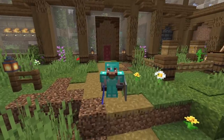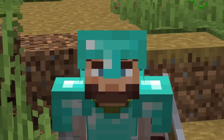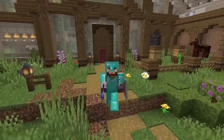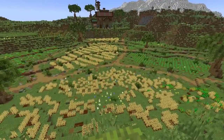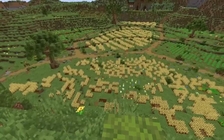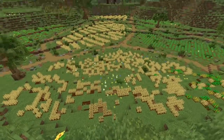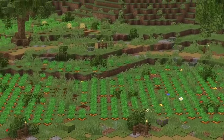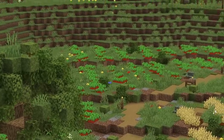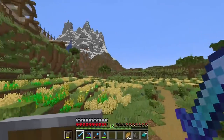Hello everybody and welcome back to my Minecraft hardcore survival world! We built this from the ground up — there was absolutely nothing here before. Now we have a bunch of fields: a broken, messed-up old wheat field, a very nice pristine one in the back, a carrot and potato field, and a beetroot field. Everyone needs a beetroot field.